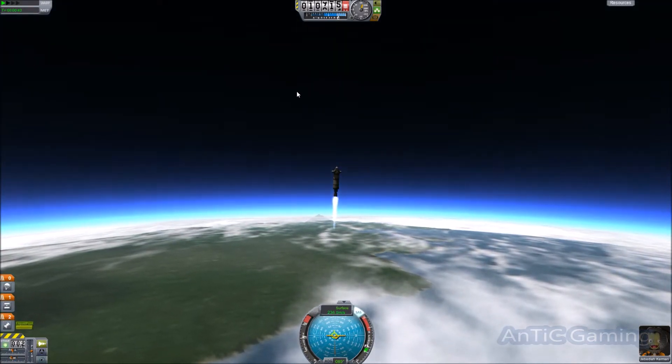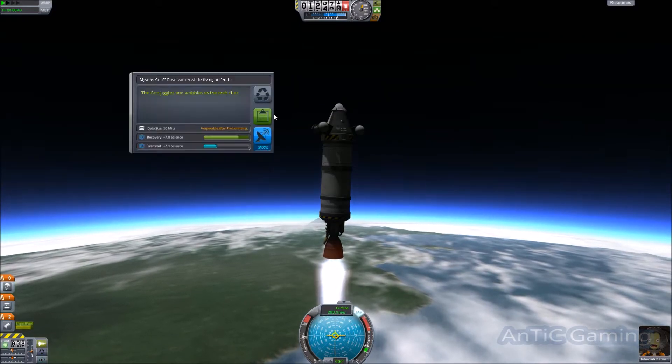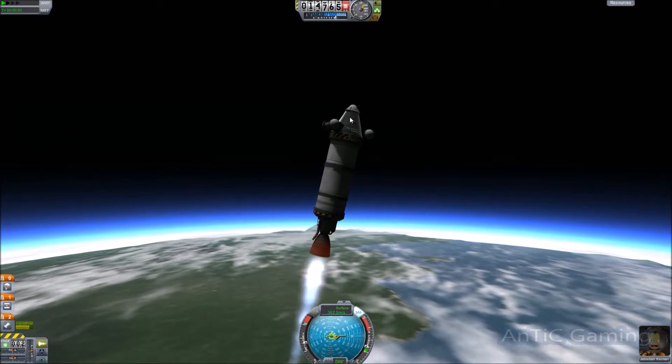And you'll get some more distance and, as they say, delta velocity out of these engines as they have less atmosphere to deal with. Right now, we're just going to go through and use one of our science containers to get some more science as we're climbing.